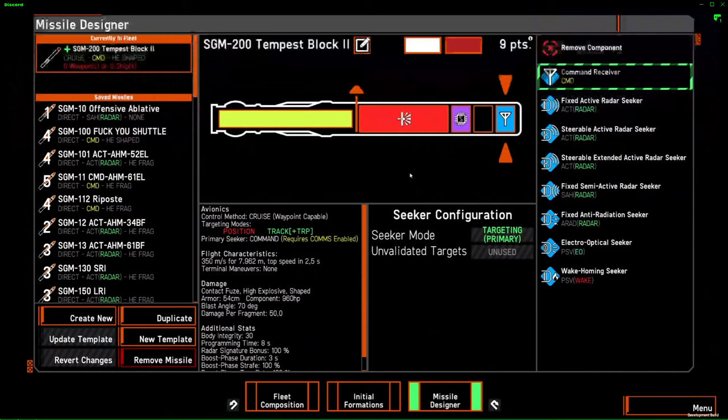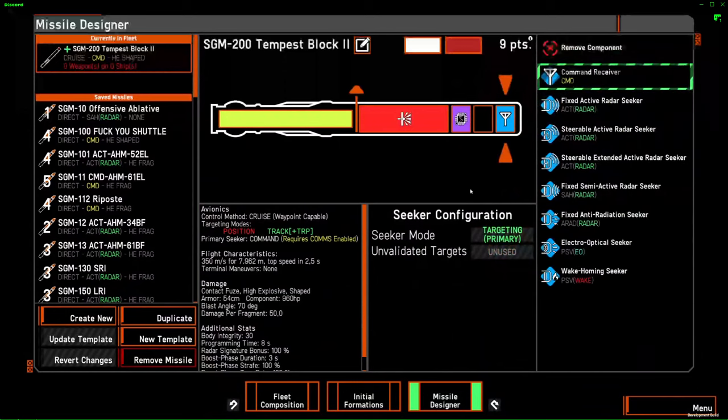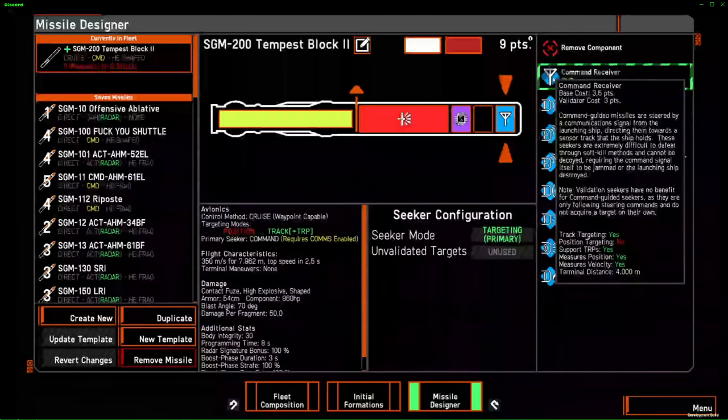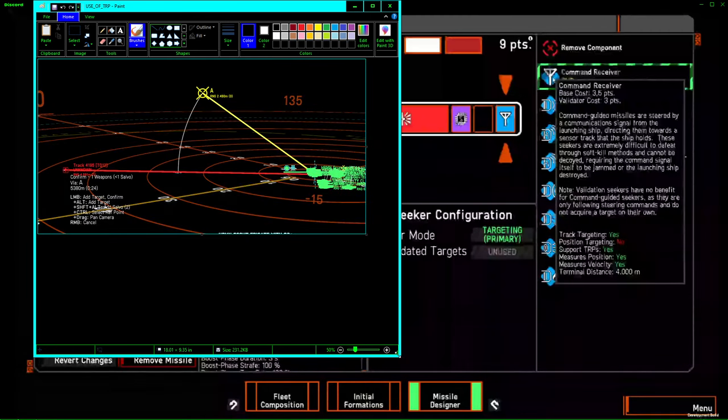Command has a function called TRP. Command can only be TRP, not cruised normally like other seeker types. When using a command seeker with cruise, you can only assign it one waypoint maximum. Otherwise you just use it like a normal direct missile. The terminal distance for command is 4,000 meters — it will start doing terminal maneuvers at 4,000 meters max. For the other seeker types, they just start doing them upon target detection.